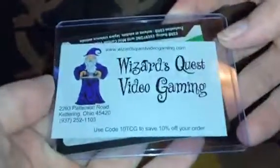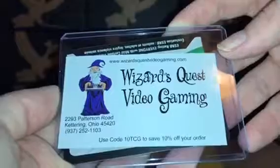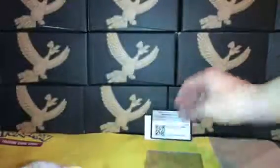Alright, there's their card — Wizards Quest Video Games. You can get 10% off if you use my code 10TCG. Here is a Pokemon code — I showed this in part one — that's for Sun and Moon Forbidden Light, so somebody grab that.